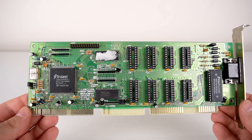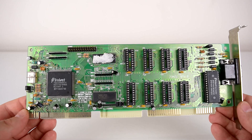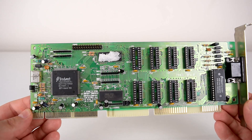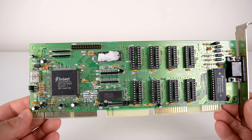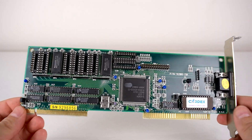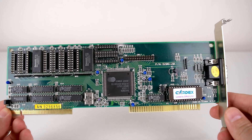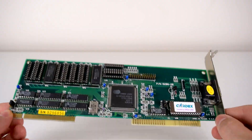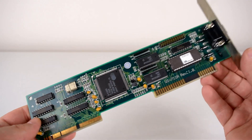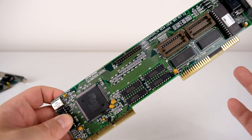Now let's look at the VESA LocalBus cards. I only have four so it's a fairly limited range. The first has a Trident chip, the GUI9400CXI. The remaining three are all from Cirrus Logic: the GD5426, the GD5428, and the GD5429.